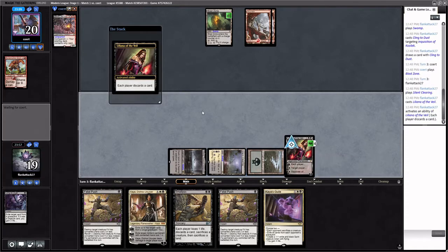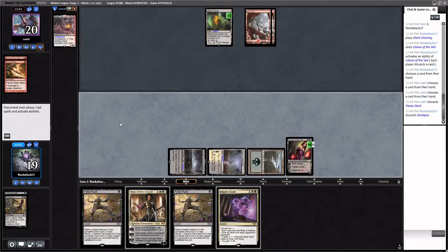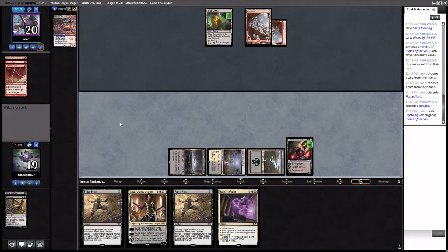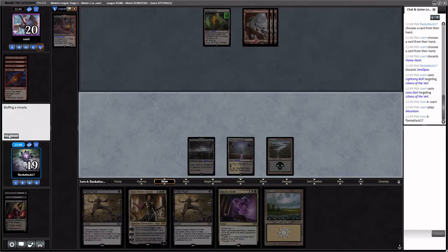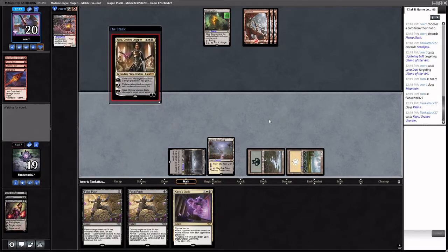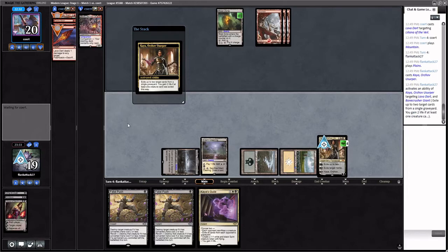We can get rid of the Fatal Push or the Smallpox here — Smallpox does damage to both of us, so let's discard that. The opponent might bolt plus Flame Slash the Liliana, so hopefully they feel they need to bolt and Lava Dart it — saving us four damage. Next turn we can play Kaya and exile the Lava Dart plus Bonecrusher Giant without taking damage. The opponent can sacrifice a mountain to ping Kaya then bolt it, but then they're pretty much out of gas.